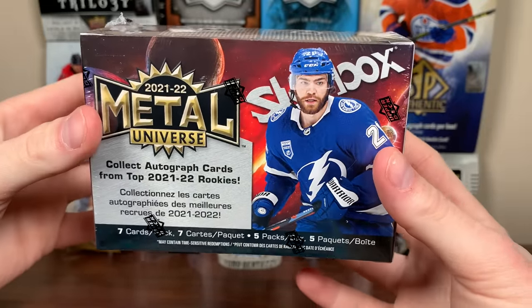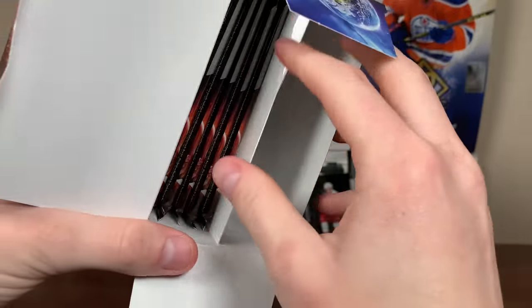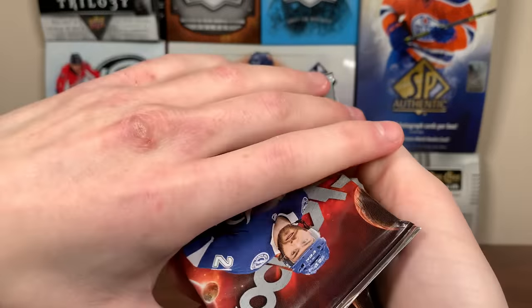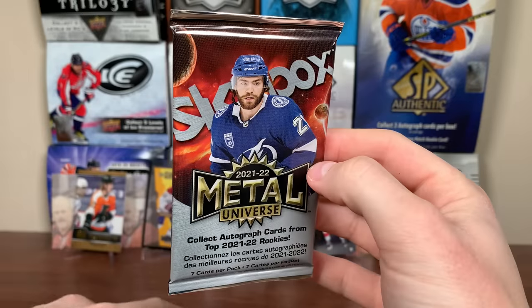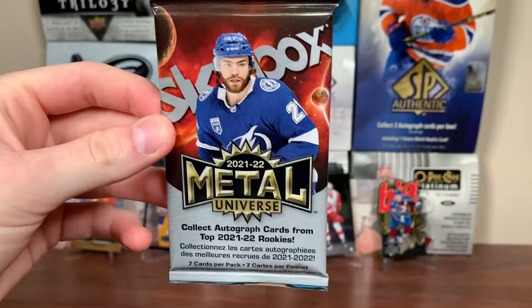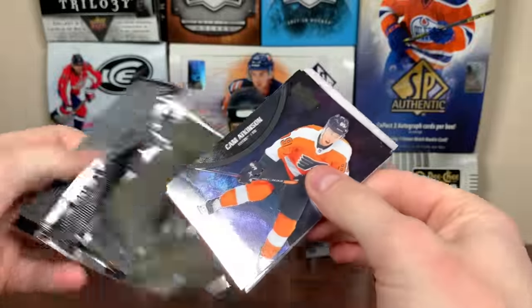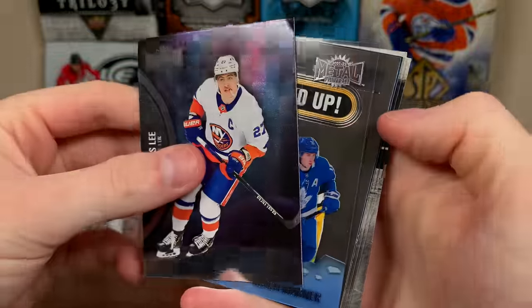Let's check out Skybox Metal Universe from Walmart. Cool looking blaster, got Brain Point on there. I've only opened one box of this so far. The Hobby Box price has come down considerably — at 180 to 190, that's way too much. Let's check out the retail configuration. Hopefully we get a purple parallel somewhere.